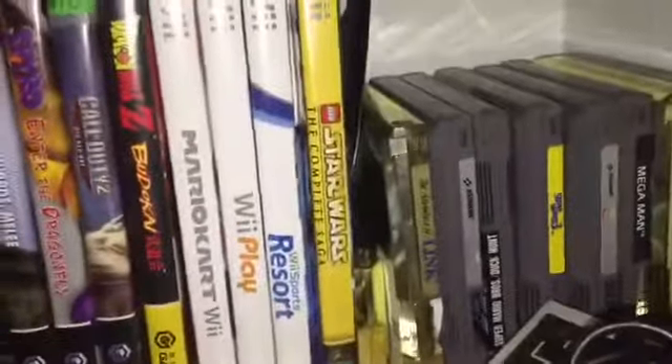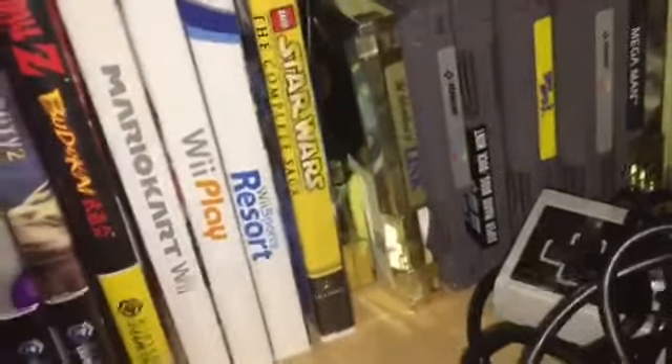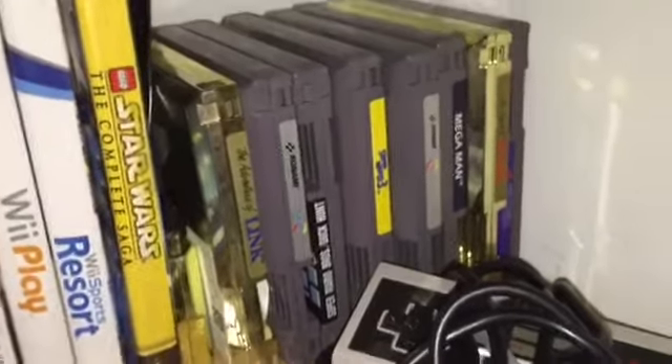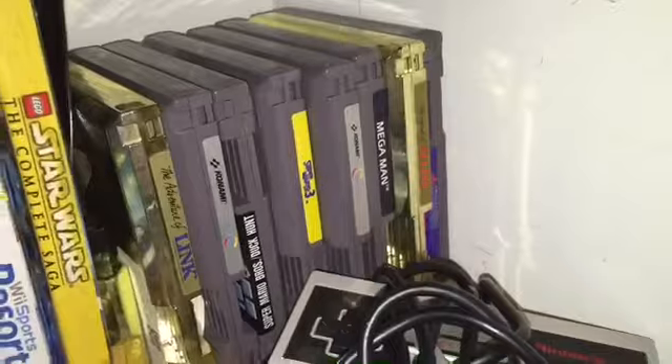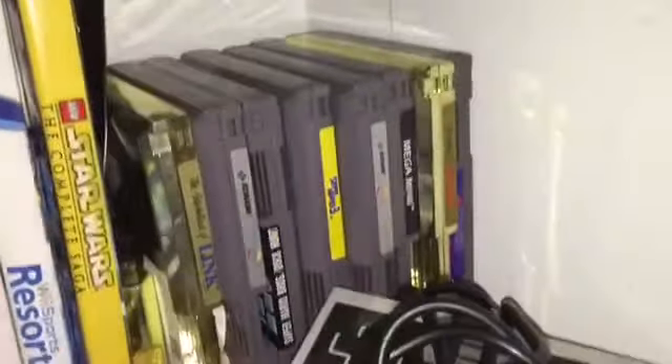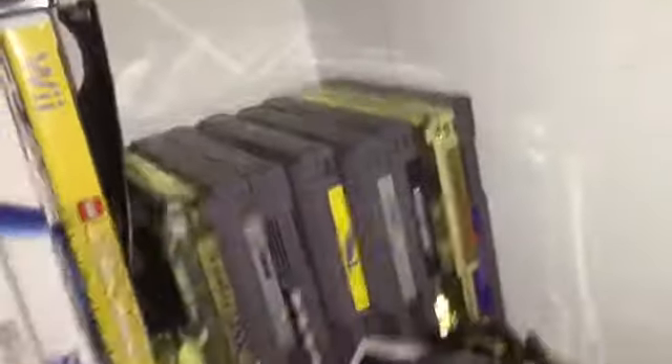I have the old 1980s Nintendo from about 20 years ago. I have the Game Genie — it's in the back right there, you can see it near Adventure of Link. It's a game hacking device. Right near that is Zelda II: The Adventure of Link, Contra, Super Mario Brothers, the original Super Mario Brothers 3, Super Contra, Mega Man, the original Zelda from 1985, and Mega Man 3.